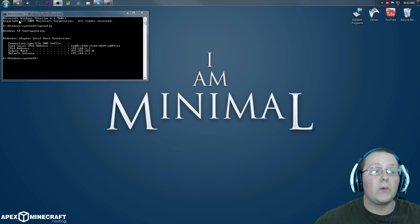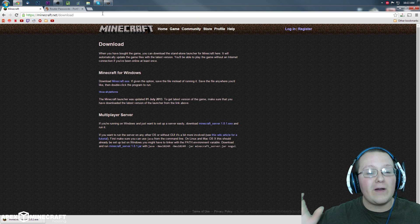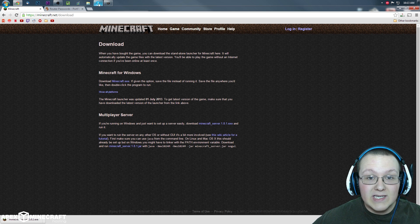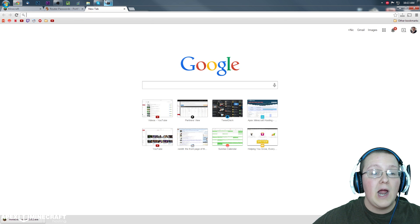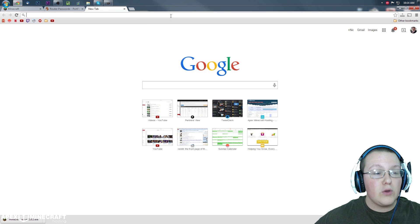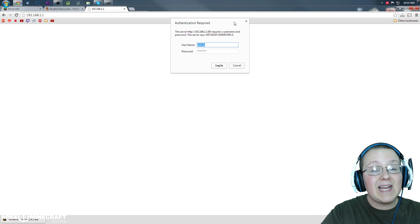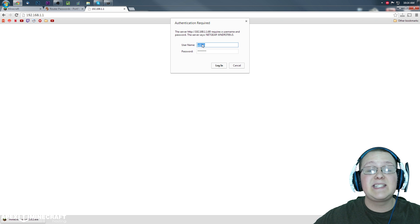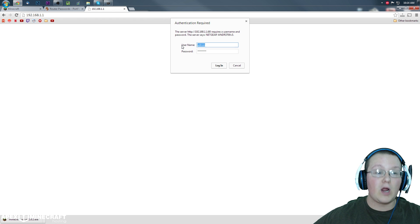I know a lot of people freak out over port forwarding, but don't worry about it. I've taught hundreds of thousands of people to port forward — we can do this. Open up a new tab in your browser, and in the address bar type in whatever your default gateway is from the ipconfig results. In my case that's 192.168.1.1 — for you it might be something completely different. It's going to pull up a login page and ask for a username and password. This is the username and password for your router — the router you use to get on the internet.